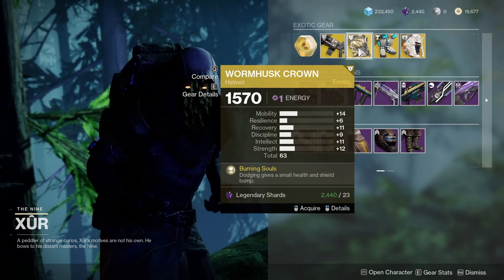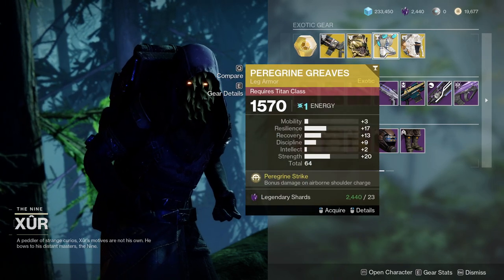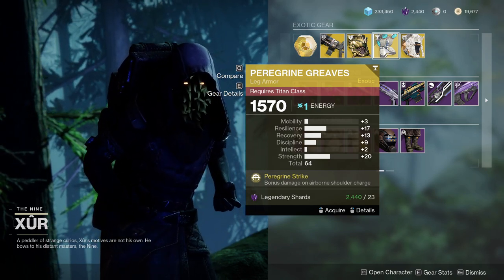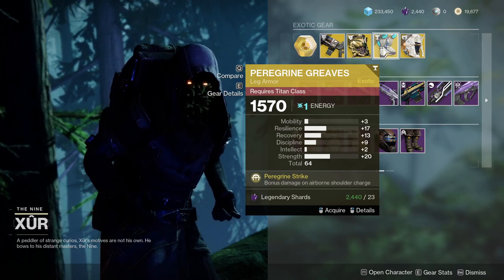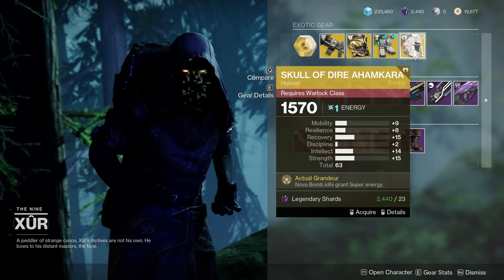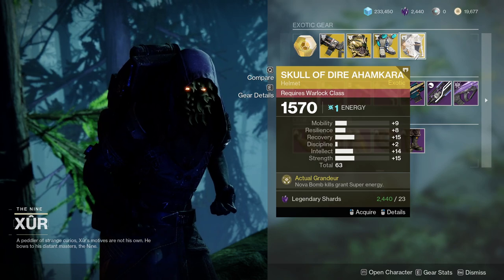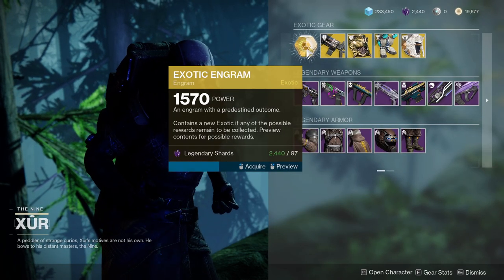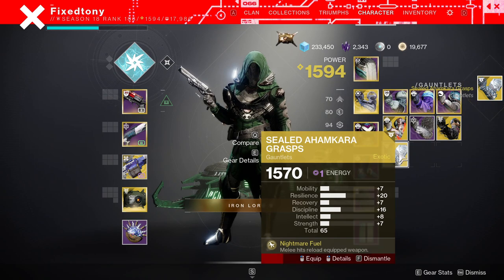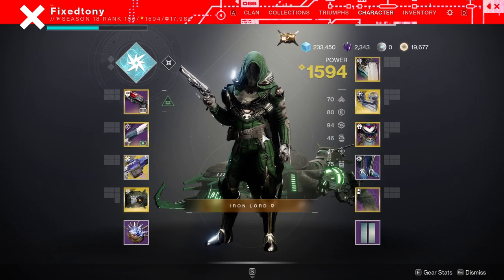Wormless Crown — if you don't have it, pick it up. It's really good. Peregrine Greaves with some pretty nasty rolls. I would bump up the recovery to a 23. 17 Resilience is completely fine, and Strength at 20 is already gross for Peregrine — so I might actually pick this up. Dire Ahamkara — even if it had a good roll, I probably wouldn't pick it up because the exotic perk is trash. Let's see what I'm actually going to be picking up. 20 Resilience — I'll keep it. Why not?